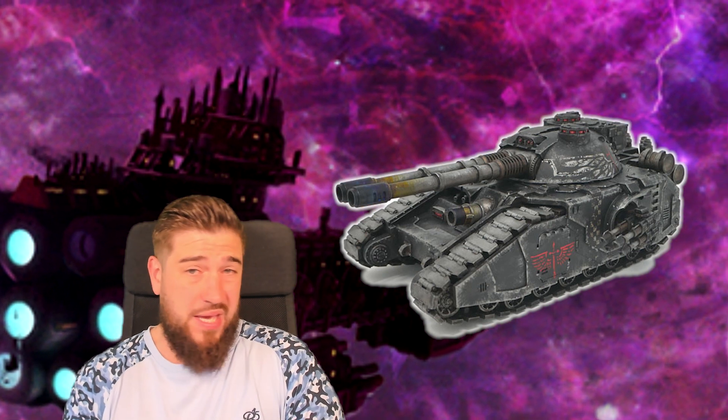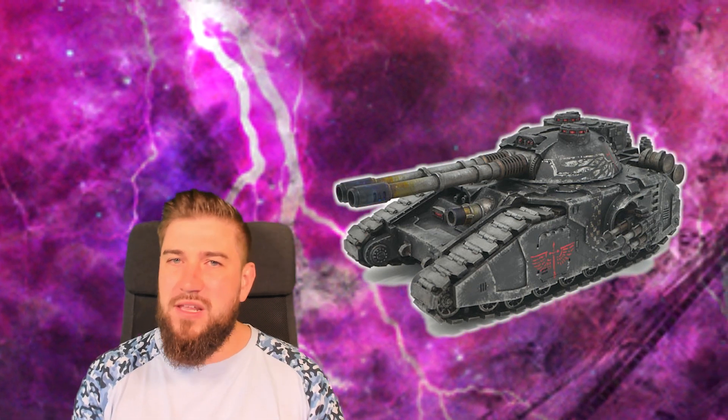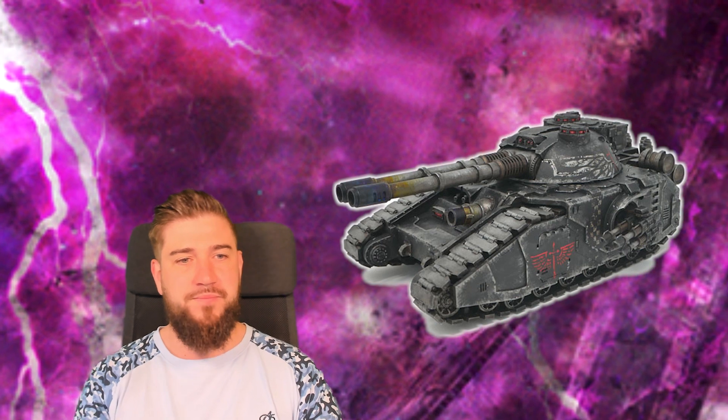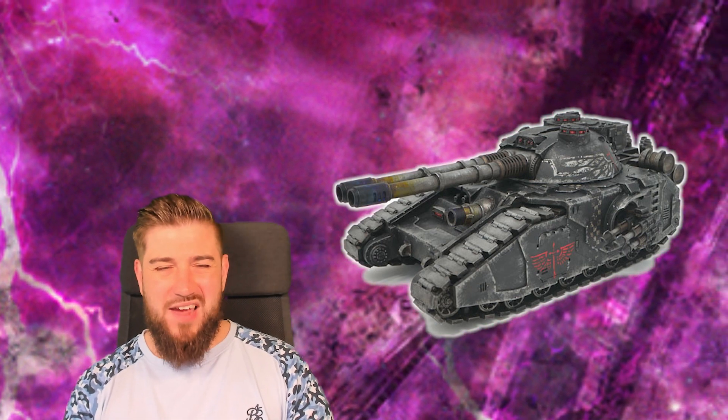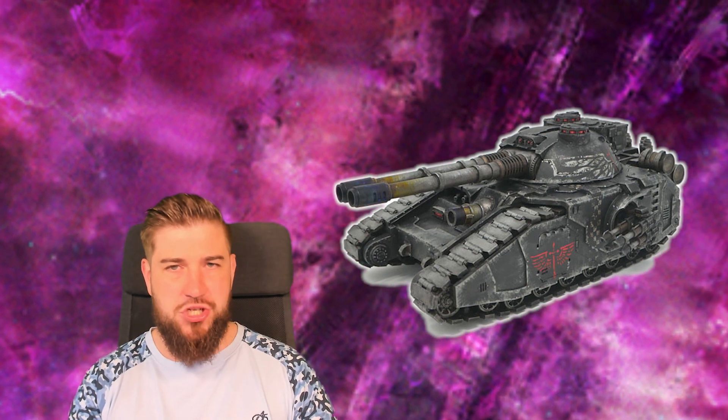You can also use the Unclean Machine Spirit in Death Guard to make it act on its top profile for one CP, which counteracts one of the biggest weaknesses of these tanks — they're incredibly susceptible to bracketing. When you've got all those weapons on one platform that hits on threes base but can suddenly be hitting on fours or fives, it's nice to have that option. However, needing to spend CP to do that does feel like an additional expense, and the tank is also relatively slow, only moving ten inches.